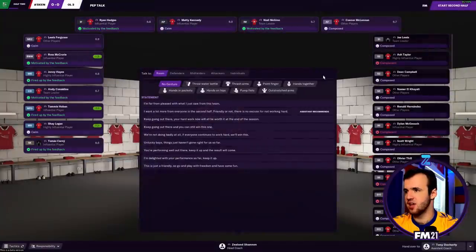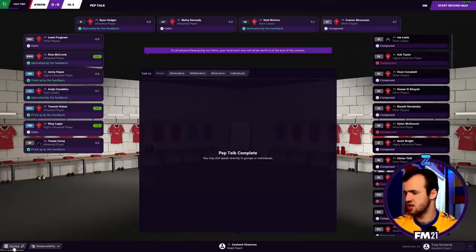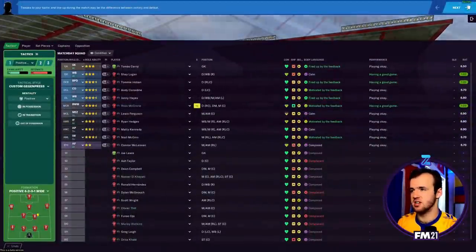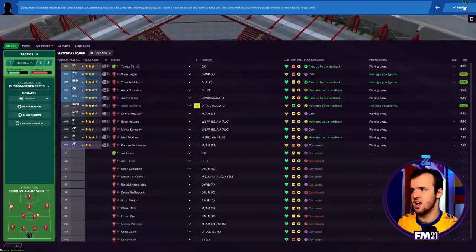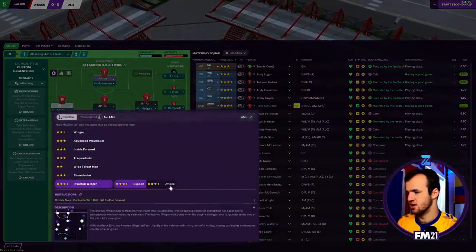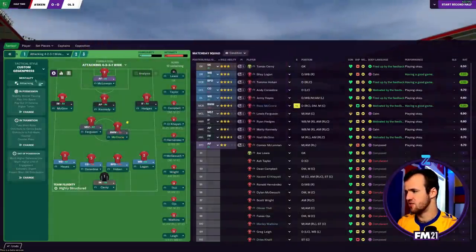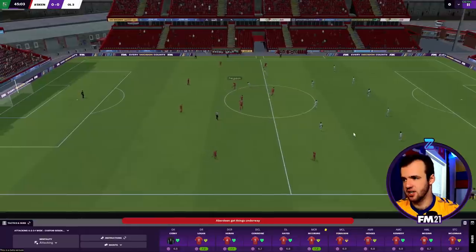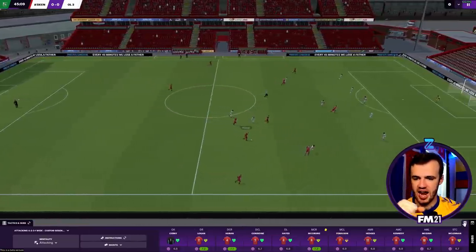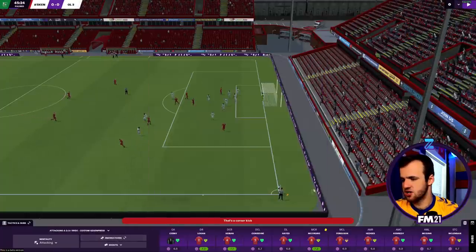We head into the dressing room - encourage, pump fists, keep going out there, it'll be worth it at the end of the season. I can make tactical changes down on the left. Simple stuff - we're going to switch up to attacking, launch a few people. I haven't seen Kennedy do much of anything. You do that with the team and field in the background, that's nice. Let me check my tablet - the right wing is dying.